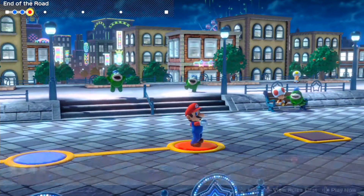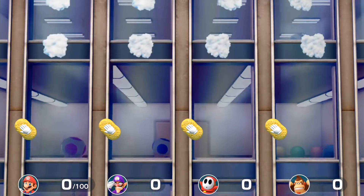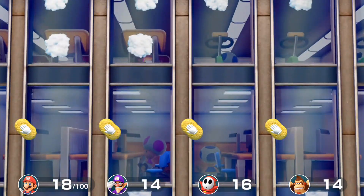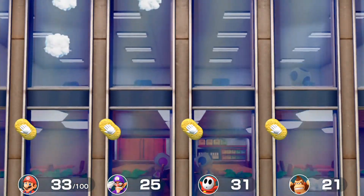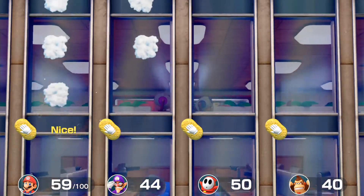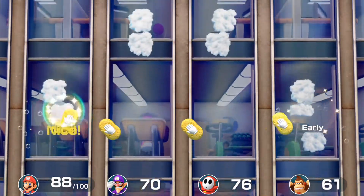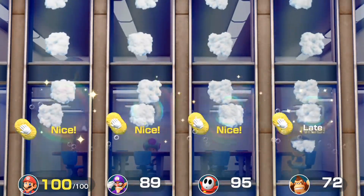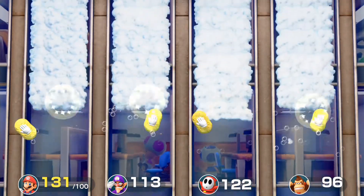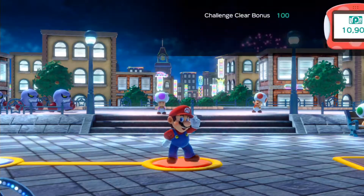Moving on to Wiped Out, where we need to get about 100 points. If you manage to get your accuracy going with the rhythm movements, it should be pretty easy. This is where the minigames in Challenge Road start to get trickier. Unlike Mario Party: The Top 100, which forces you through luck-based minigames you can still progress through even if you lose, here if you fail the objective you must redo that specific minigame.